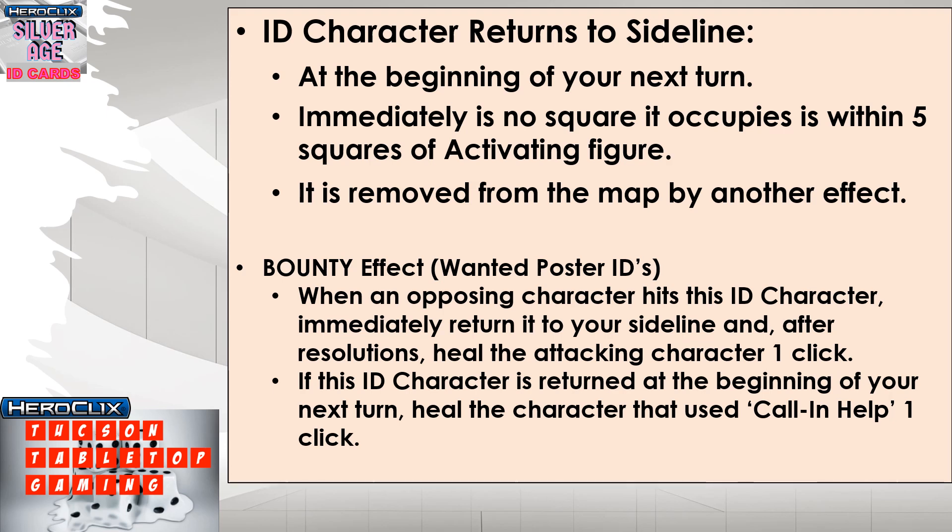The ID character stays on the map until certain things happen. At the beginning of your next turn, the ID character returns to your sideline. The ID character also returns immediately if no square it occupies is within five squares of the activating figure — so it must stay within five squares of the activating figure at all times. Additionally, the ID character returns if it is removed from the map by any other effect.